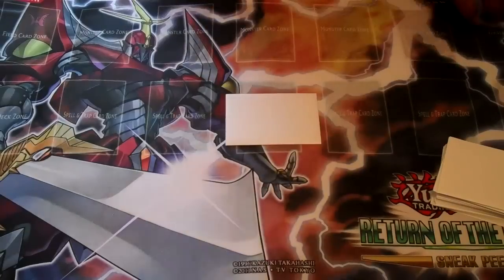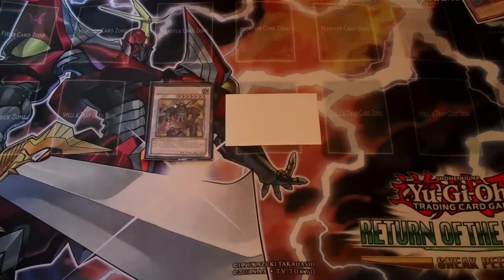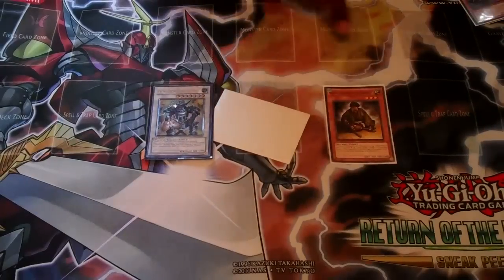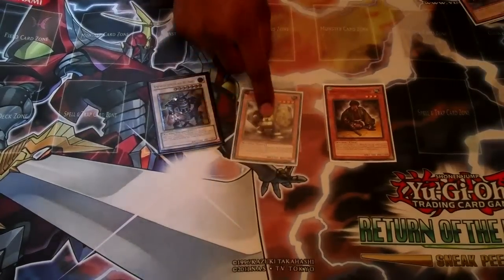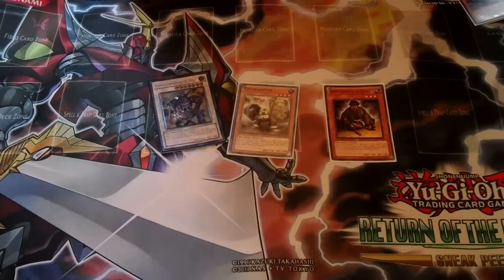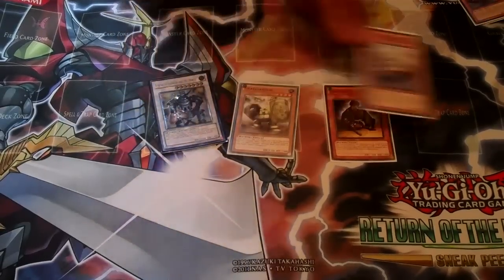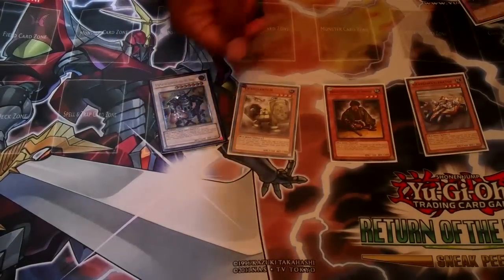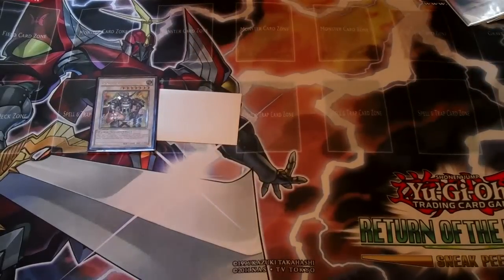Synchro summon for a Karakuri Beret, search your deck for a Karakuri Strategist, allowing you to flip your Gear Gaia Armor face up. Whenever you flip face up, you get to search from your deck a Gear Gaia Monster, so you search for a Gear Gaia Accelerator. Since you control Gear Gaia Accelerator, you can special summon this to the field. Now you flip him face down one more time and synchro summon for another Beret.